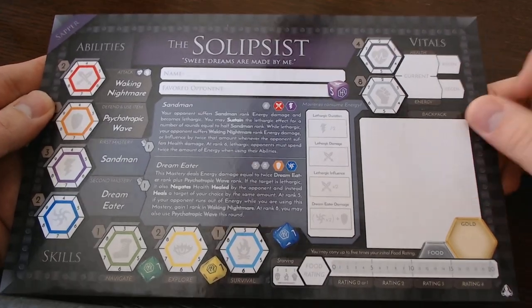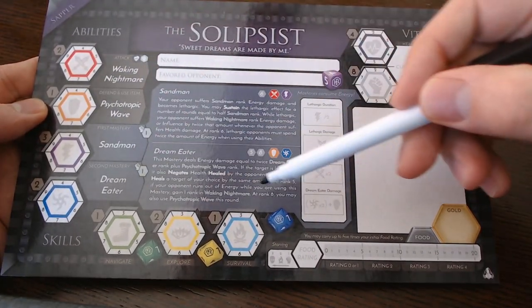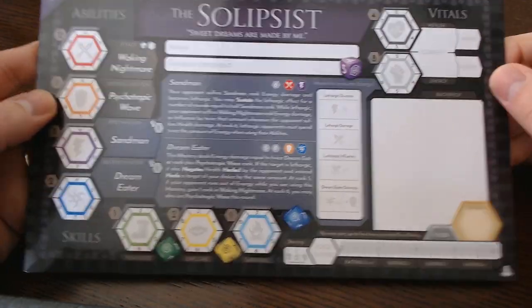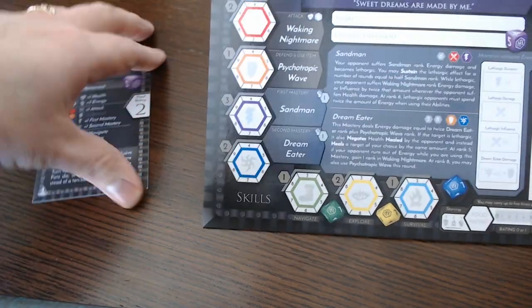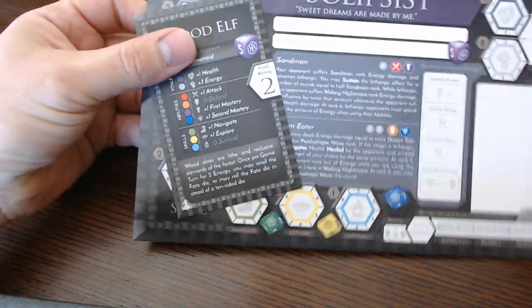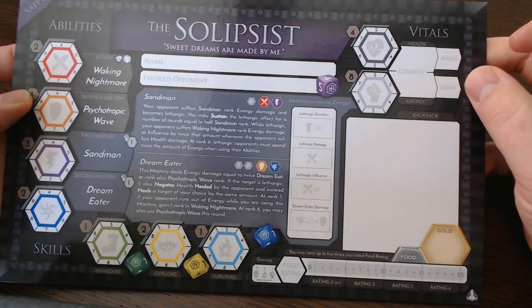Each roll has nine stats, broken into two vitals, four abilities, and three skills. At the beginning of the game, you'll modify your base scores, shown here in brown, with your racial modifiers, recording each stat rank inside each hex. Throughout the game, your ranks will increase or decrease.